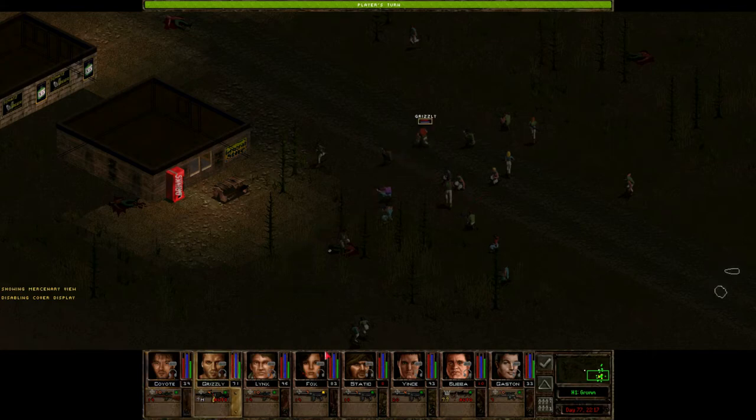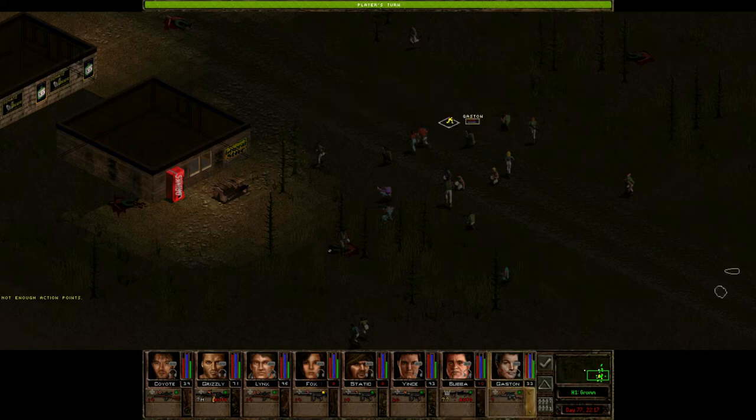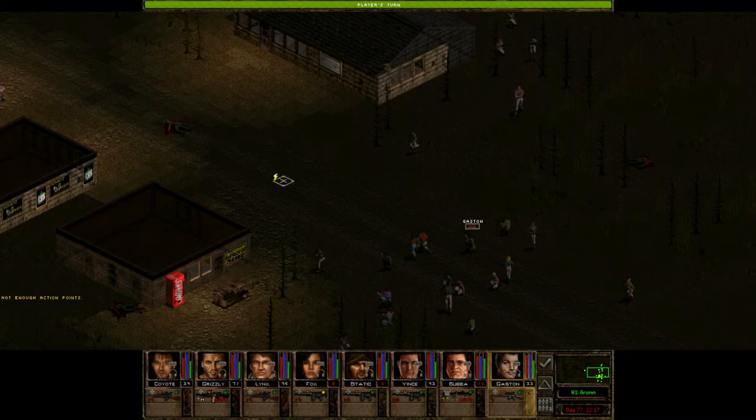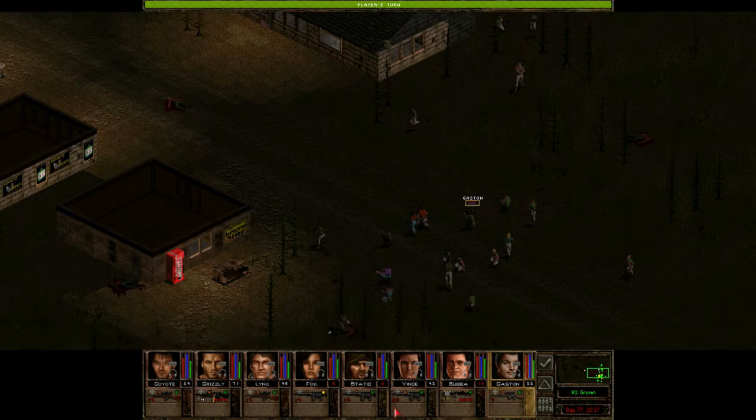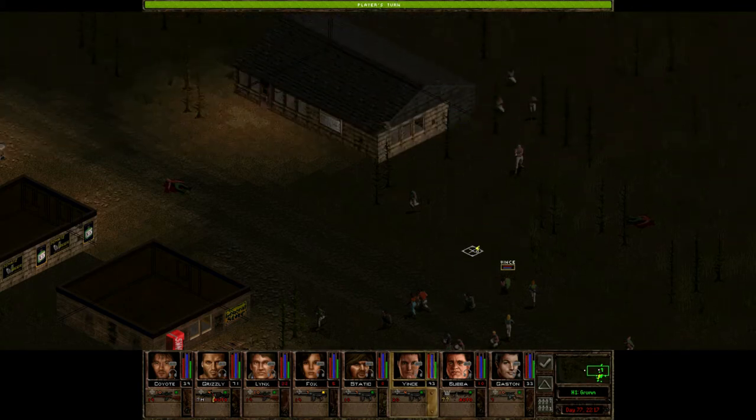Grizzly down the center. Let's get Fox next to him — not quite enough to crouch. We've got Gaston and Coyote here to cover both sides, and they can worry about anything that might show up in the center using these shadows to move. It should work out pretty well. Still going to keep Lynx on this flank just in case. Vince doesn't really need to be covering anything over here given the number of militia units gaggling around over there.